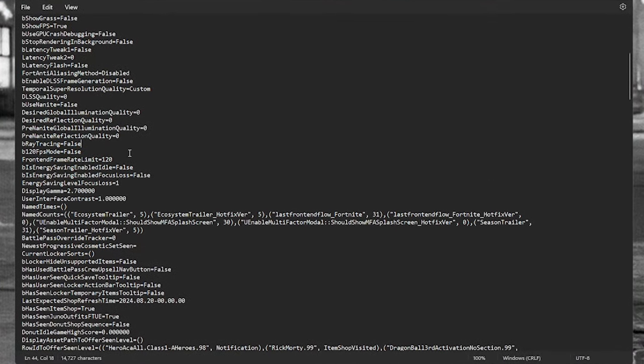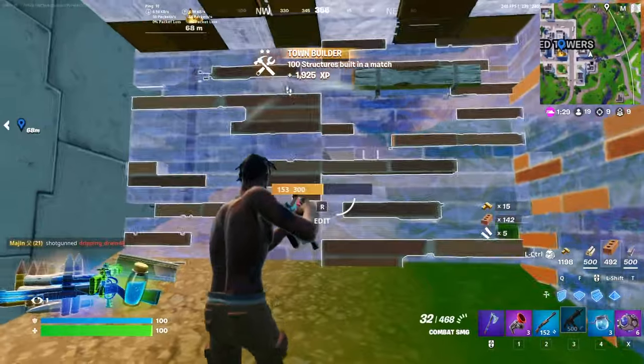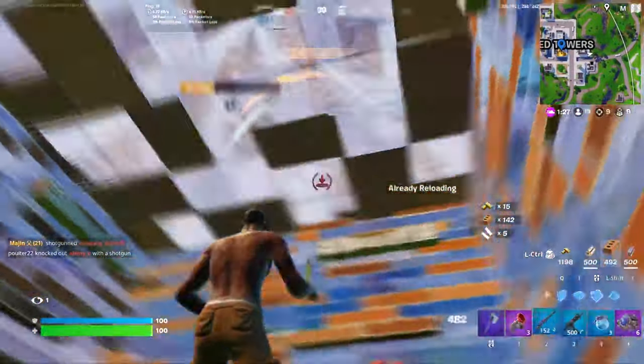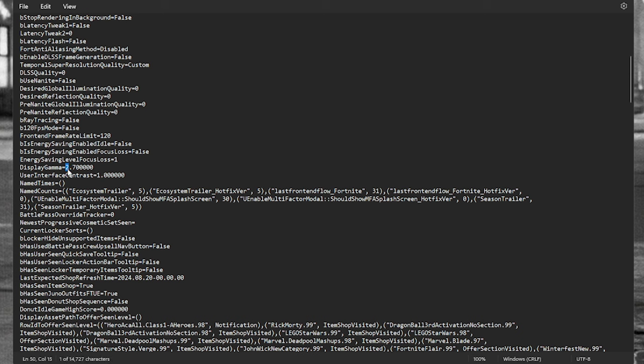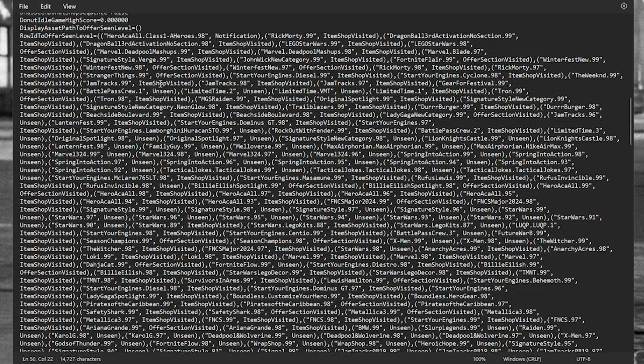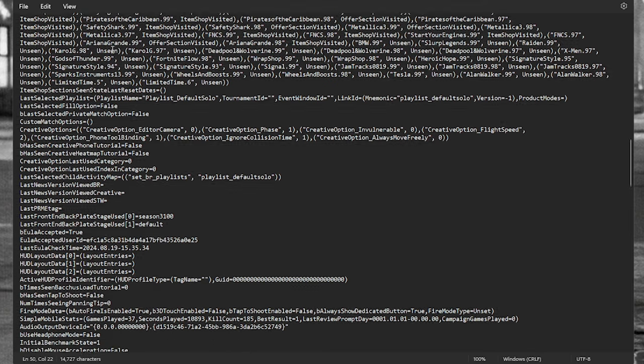Ray tracing — have this set to false. An important one: display gamma. Make sure that is set to 2.7 with five zeros after the decimal. The other values in this section are mostly nonsense — editing them will likely mess up your game.